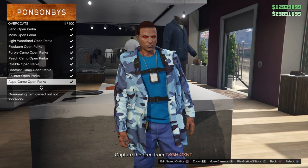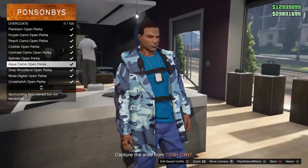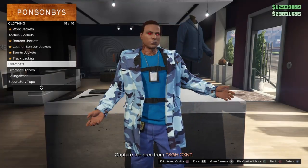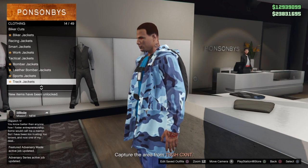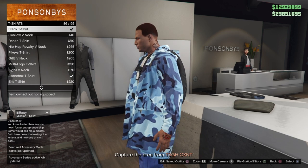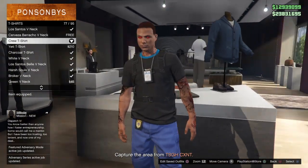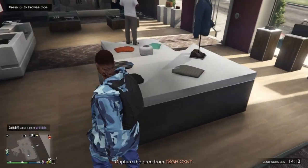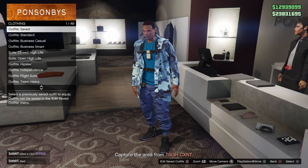You can pick any of the open ones — it just has to be an open parka. Then you need to have your crew t-shirt selected as well. Once you've got those two things selected, make your way back to your apartment with a telescope. Just make sure you save this outfit as it is now, then head to the apartment.